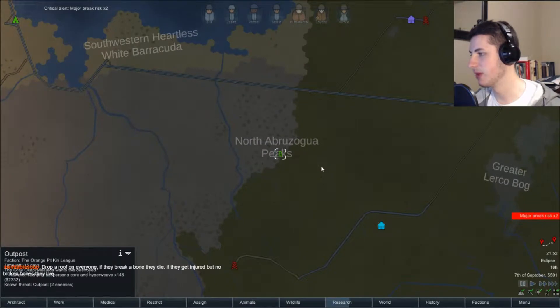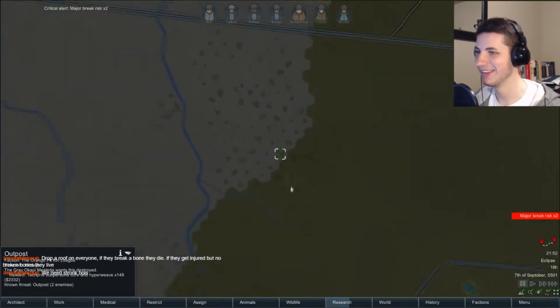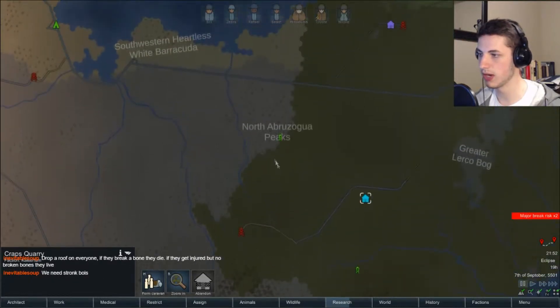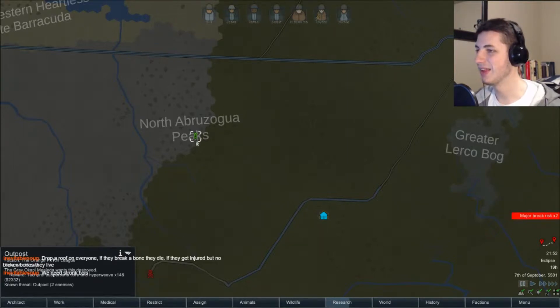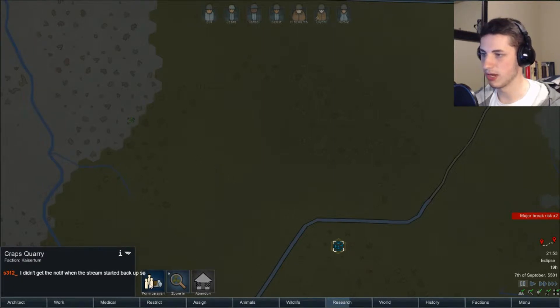Chat suggests dropping a roof on everyone — if they break a bone, they die. We're gonna kill everyone then. That's kind of far from where we're at. So we're right here in Craps Quarry — I forgot it was named that. It's through plains so it's not that far, but there's no roads. In two days we could get there. We have a lot of guys, so I might do that.